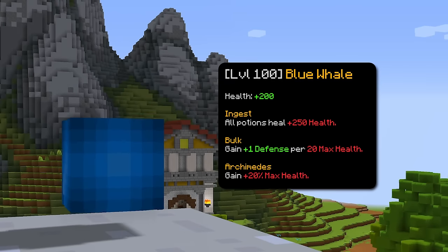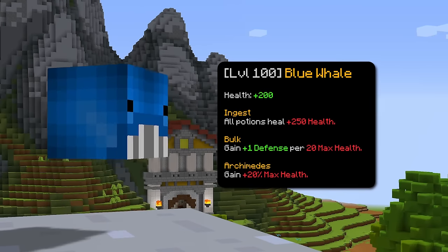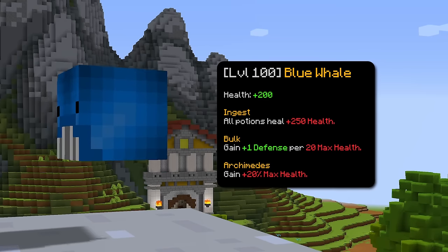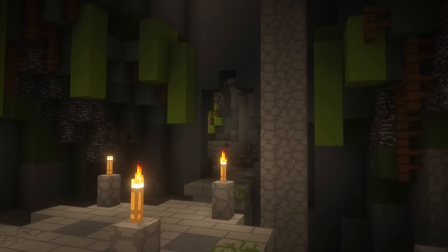The final pet is blue whale. The blue whale pet gives you a good amount of health and defense because of the ability that gives you 3 defense for every 20 health. This pet is overall the best pet for tank.